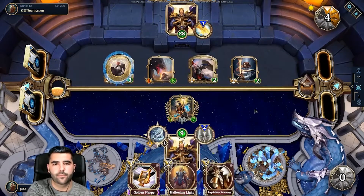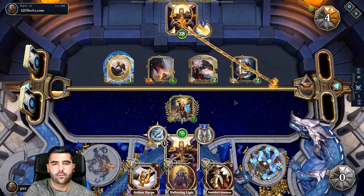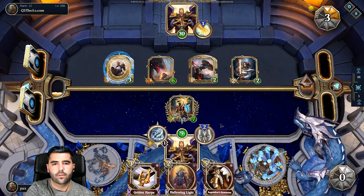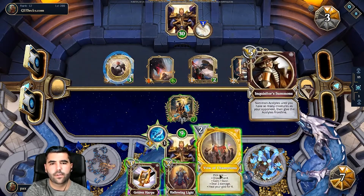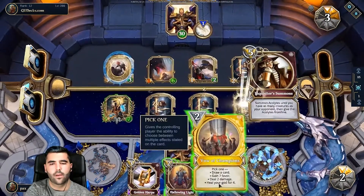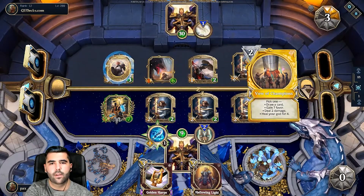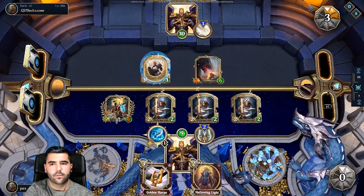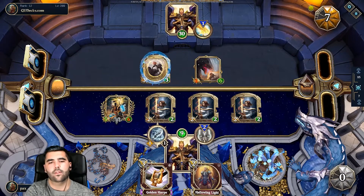First we do Inquisitor Summons and then start getting rid of stuff. Deal two damage, place this here, get rid of this — should be enough. Next time we start healing everything, buff the Chosen One — it's fine. We can't get rid of everything.